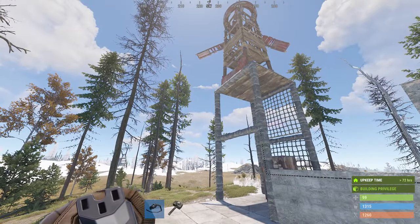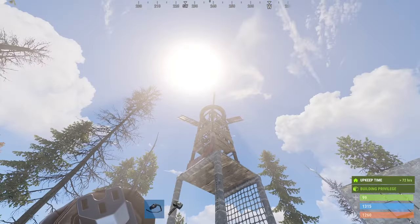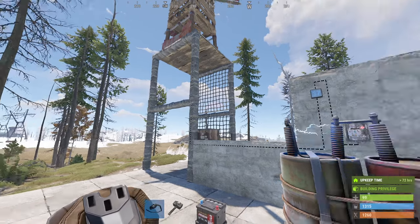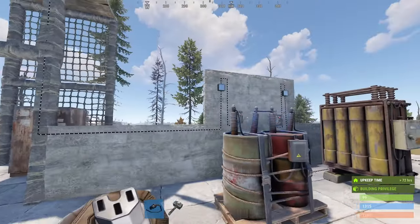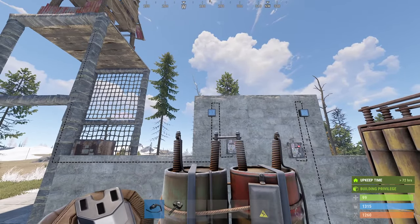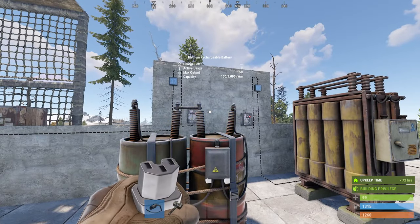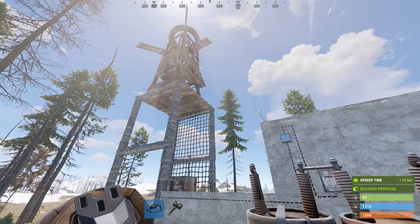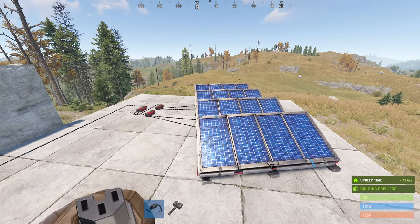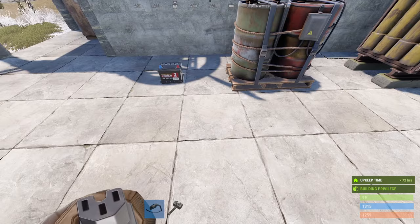Windmills are very good. The higher they go, the more power you get, and you get it through the night — which is their biggest benefit. At the moment this one's only producing 37 because the wind goes up and down. If I put it on a higher tower — which is why you tend to see them high up on bases — you will get more power. From my experience, for every floor you go higher you get about 7 to 10 more power. Get it as high as you can and you'll get more power. They are consistent through the night as well, though they do drop off a little when the wind drops.